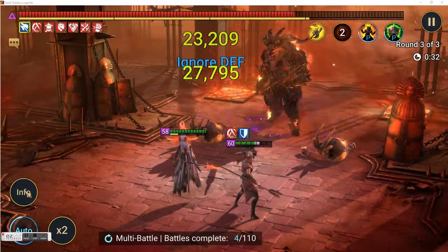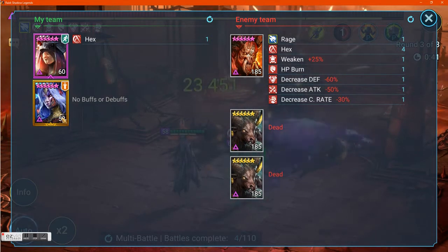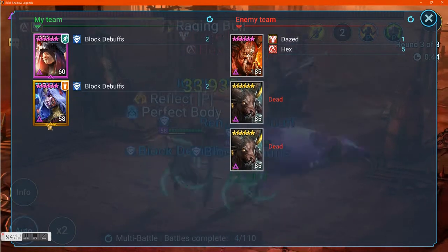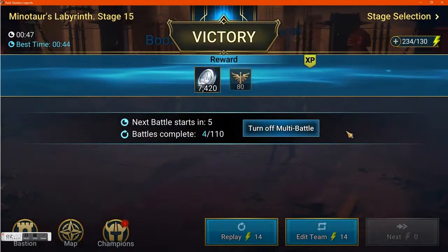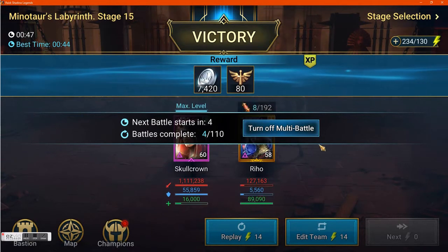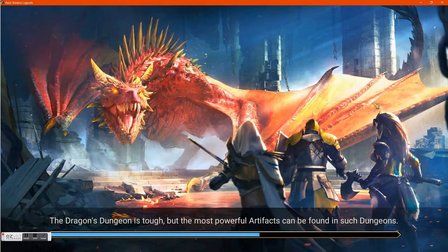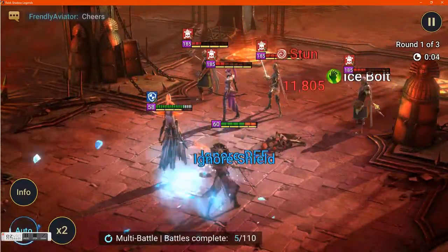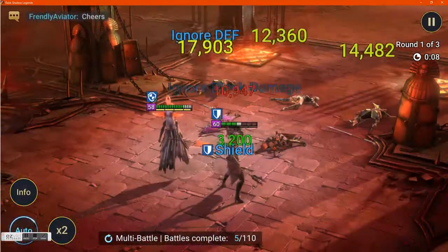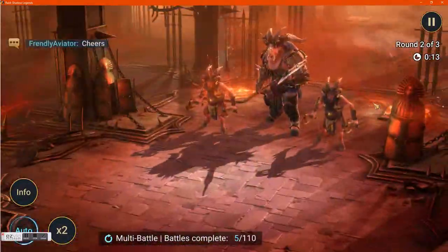You'll notice I have one farmer and one person that I'm trying to get masteries on — Riho Bone Spear. My farmer is Skull Crown. There are about 20 champions I have that can solo Minotaur, but Skull Crown is one of the faster ones so I just use her. It gets pretty close sometimes, but Skull Crown has the ability to be unkillable.